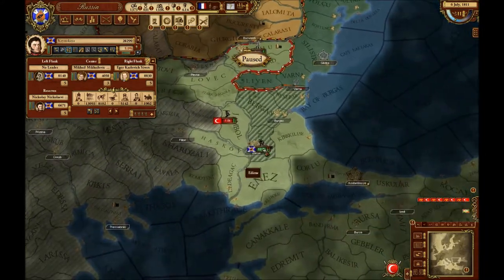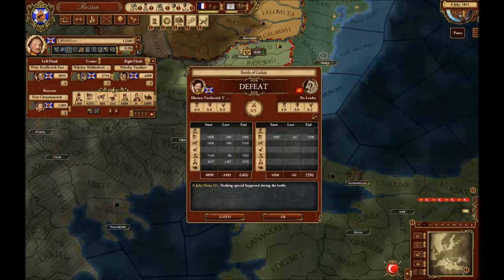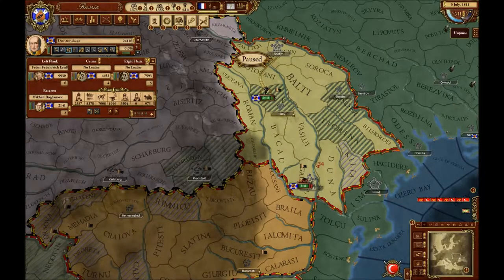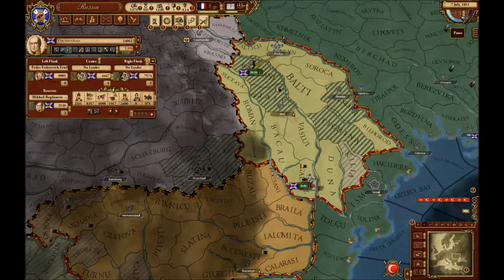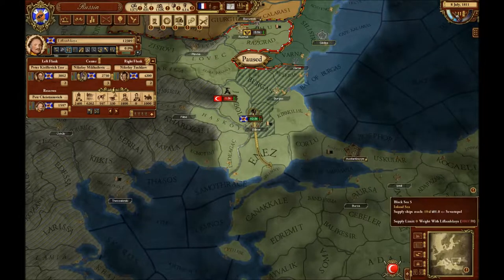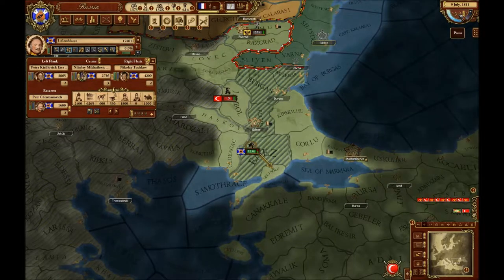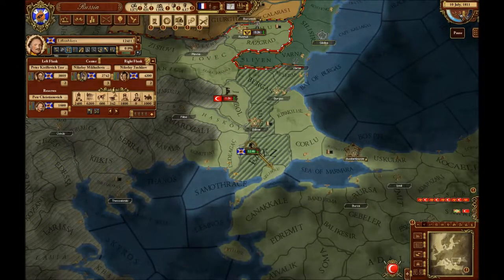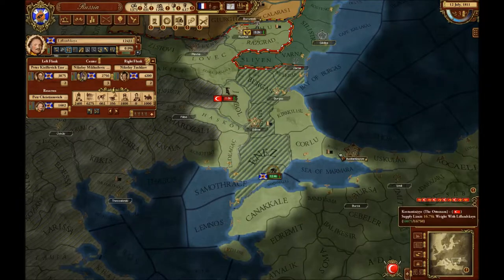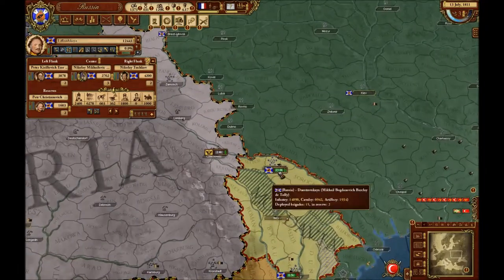We need these guys to basically block the entire front line. I'll deal with that city in a second, but let me use these forces to block the entire Austrian advancement so they don't travel through my territory. I won't be dealing with that 1.8K unit because they're so pathetic. Next — moving into Constantinople! This is a much quicker war than last time.